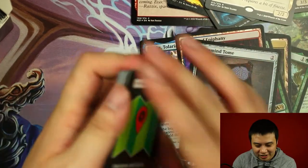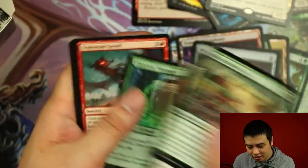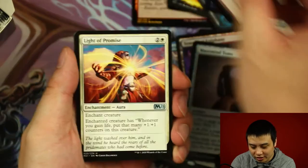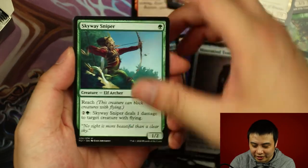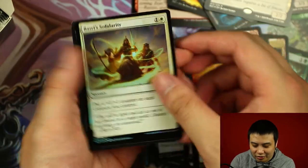Next pack — see what we got here. Traitorous Greed, Light of Promise, Skyward Sniper. And our rare card is Hooded Blightfang, along with a Foil Basri's Solidarity.